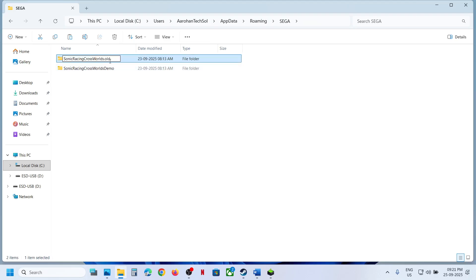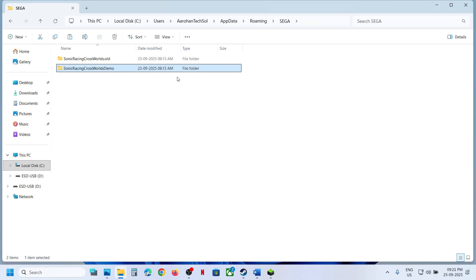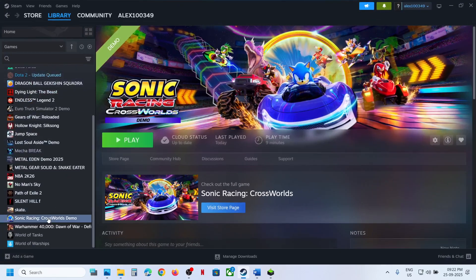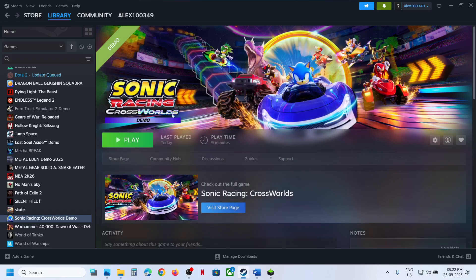Once you have a backup, you can rename these folders — you have to start everything from scratch. In my case there is a demo folder; if you don't have a demo you can ignore it. Whichever game folder you have, just rename it. Once renamed, go to Steam, right-click on the game, select Properties, and turn off Steam Cloud.